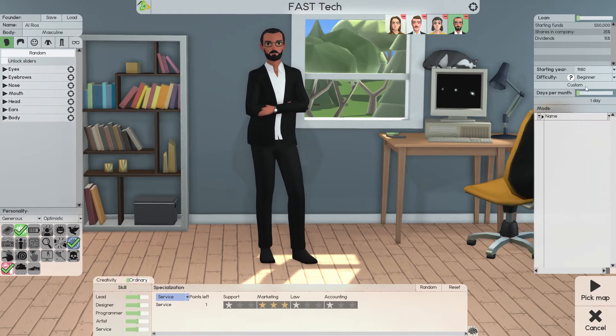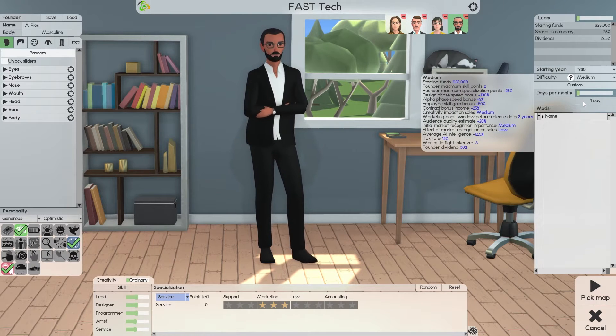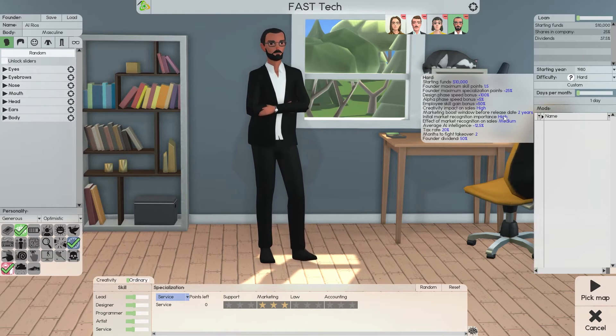Now let's set up difficulty. Medium is the default. For beginners — read this, it's important — beginner, easy, medium is the default. My suggestion for new players: your first playthrough, play with one founder to get the mechanics of the game, then move forward. I'm going to put this on hard difficulty but go custom. On hard difficulty, initial market recognition importance is high, effective marketing recognition on sales is medium, and marketing boost window before release date is two years — keep that in mind.